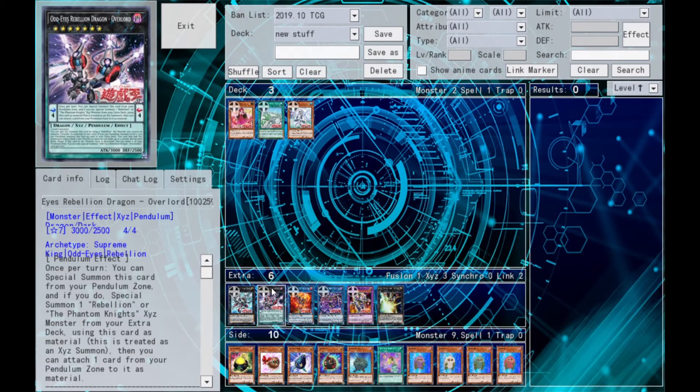Next we've got Odd-Eyes Rebellion Dragon Overlord — Konami once again rubbing salt in our wounds after all the hits on Phantom Knights. It's a big Rank 7 Xyz Pendulum monster, Scale 4, 3,000 attack, 2,500 defense, part of so many archetypes it's ridiculous. Once per turn, you can summon this card from the Pendulum Zone, and if you do, summon a Rebellion or Phantom Knight Xyz monster from the extra deck using this card's material, then attach a card from the Pendulum Zone to it as material.